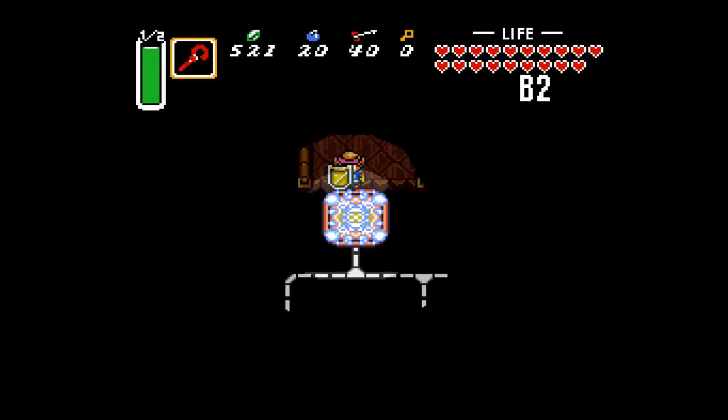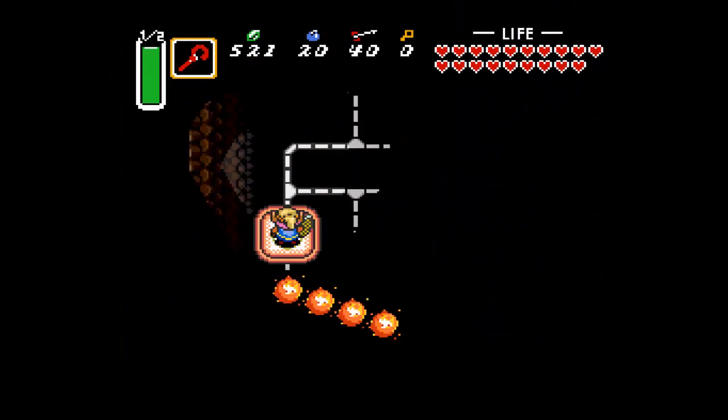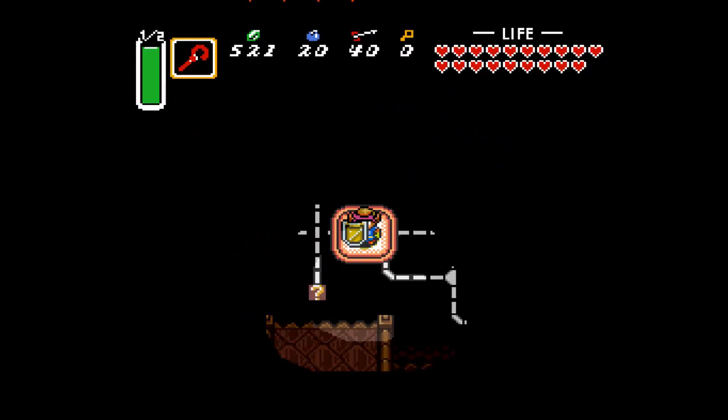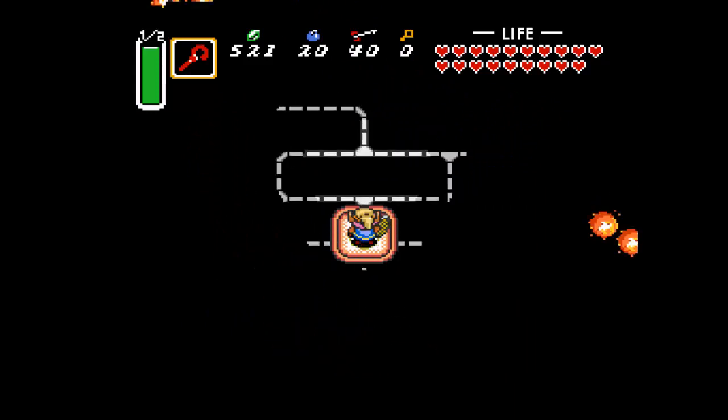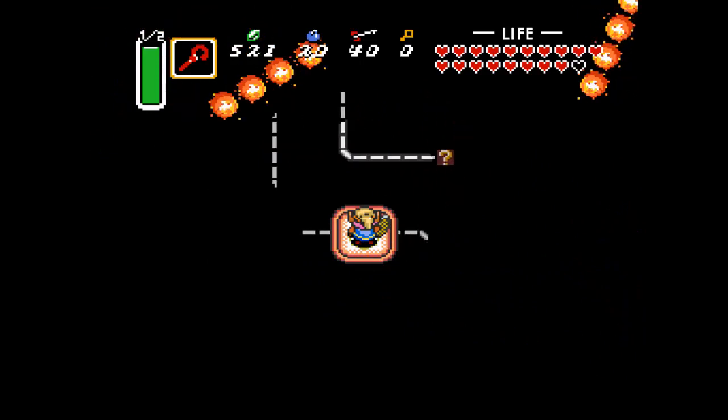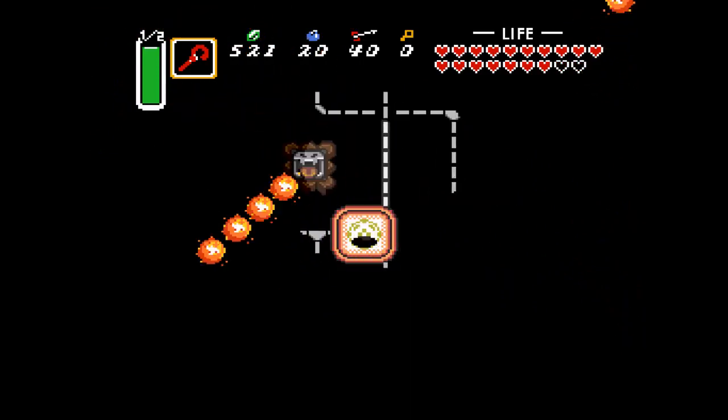This is a pretty tricky part overall. You want to avoid the fire thing because if it hits you, you'll probably fall off your contraption. You have to make your way to that ledge essentially. I think there's a key underneath that one, so let's go ahead and try to grab that one first.